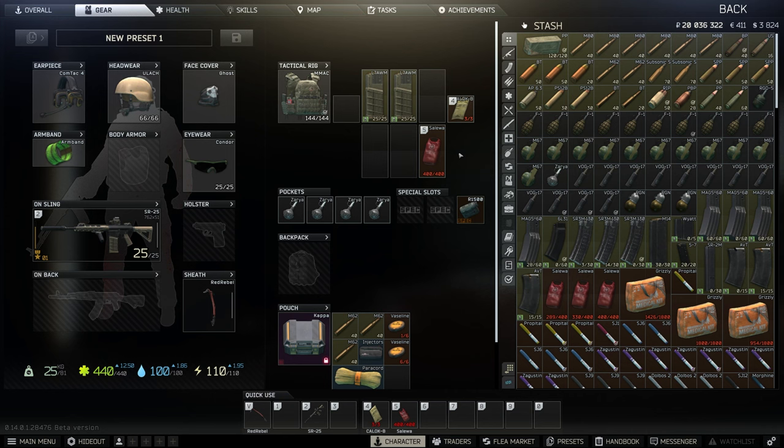We're gonna go ahead and get into it. Same thing with a lot of my other guides related to boss kills — I'm making a bunch of guides today for all the bosses. They all kind of have the same theme: 7.62x51 and 7.62x54 are the ammos you're really gonna want to use. Gun-wise it really doesn't matter.